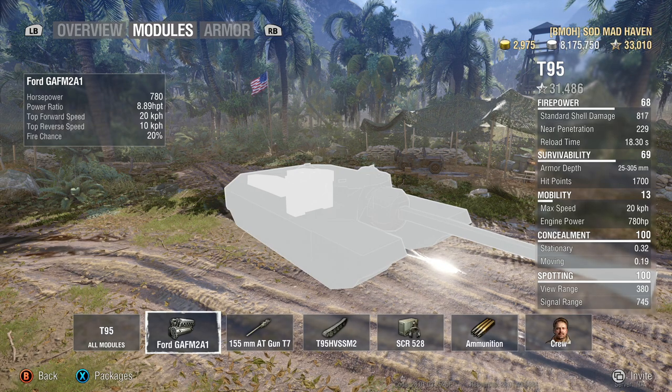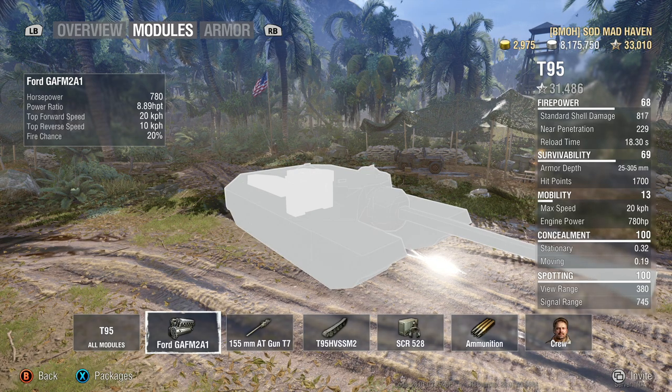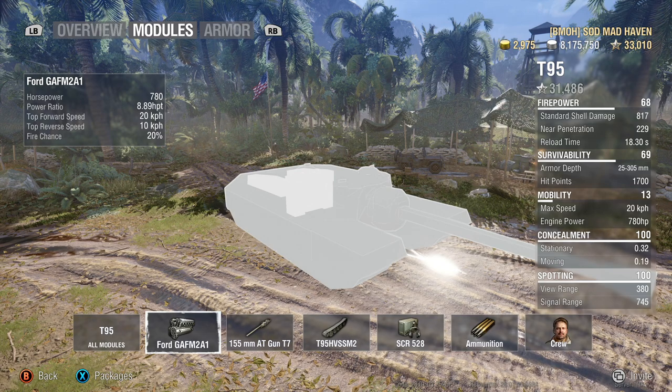Let's say you're on Himmelsdorf, which I just recently had a match on that was fantastic. A lot of people like to go hill, but on the right side you usually have cleanup crews, so the right side is not too bad to go. The 10 km/h reverse speed — it's gonna be tight at corners. The overall power-to-weight ratio could be better, but if it were better this tank would just feel like a Hetzer.